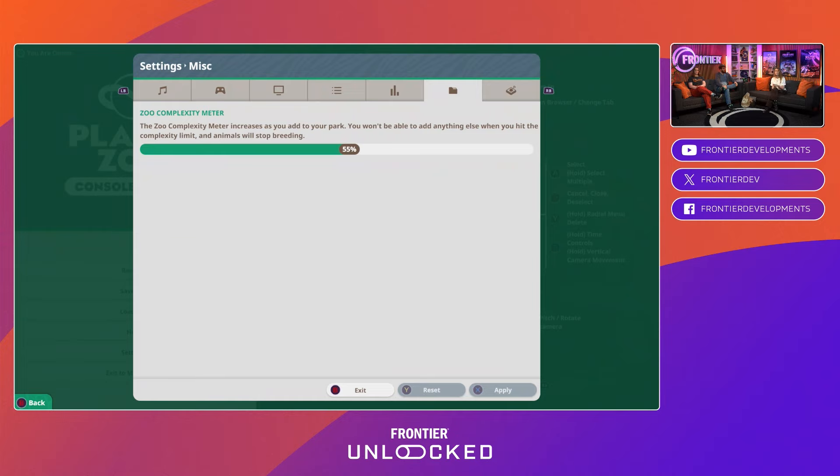This is what you'll see in-game — you can go into the menu and it'll tell you where you're at. There are some little in-world pop-ups when you're getting close to the limit, and it'll stay up to remind you. When you reach the limit, you'll no longer be able to add anything else, and animals will stop breeding, for example.